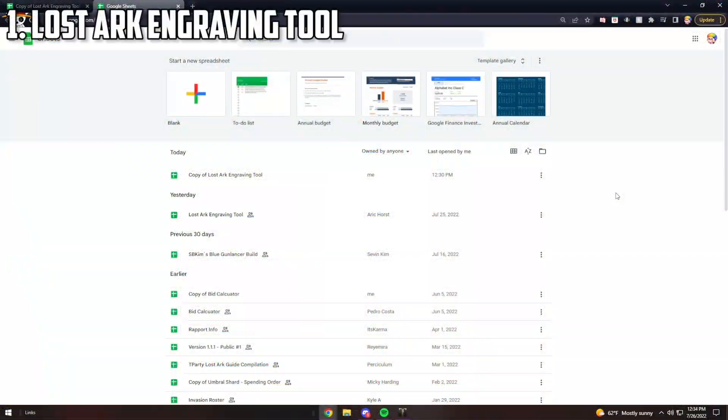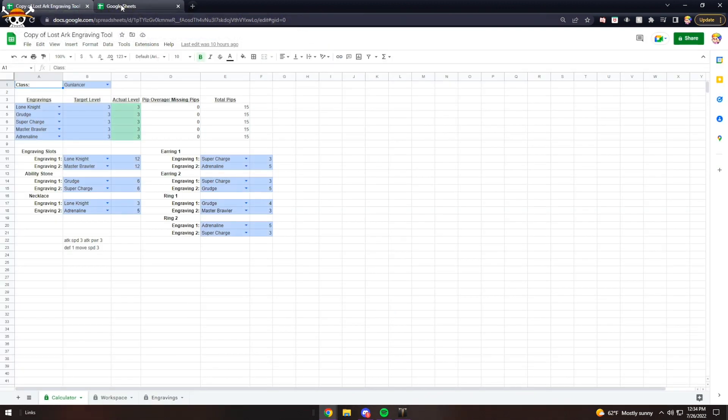The first thing I want to share with you guys is the Lost Ark engraving tool. I think it was made by Eric Horst — if it was made by you, I appreciate you, thank you so much for your hard work. I'll leave the link down in the description. Once you go to that Google Sheet you can just make a copy of it so you can edit it yourself and mess around with it. I'm going to quickly go over how I use it because I use this on all of my characters.